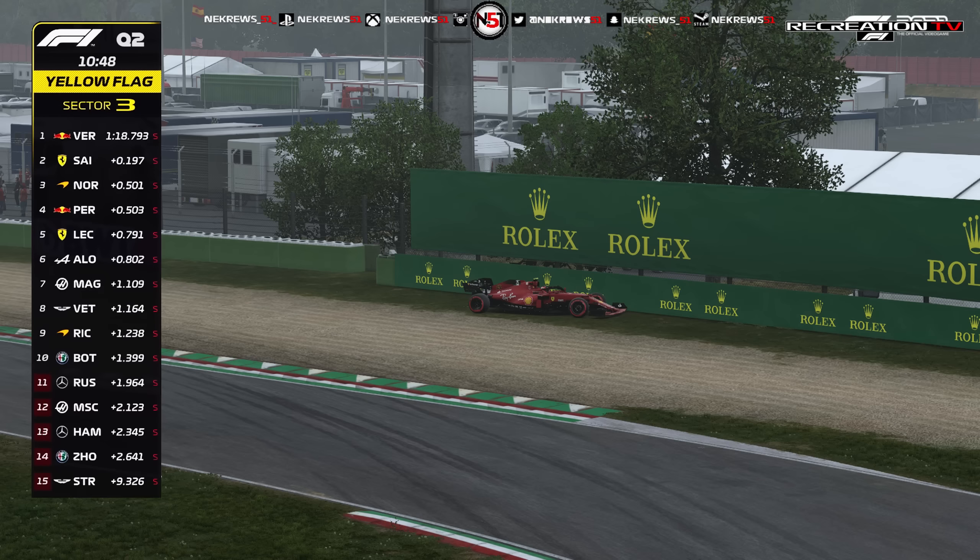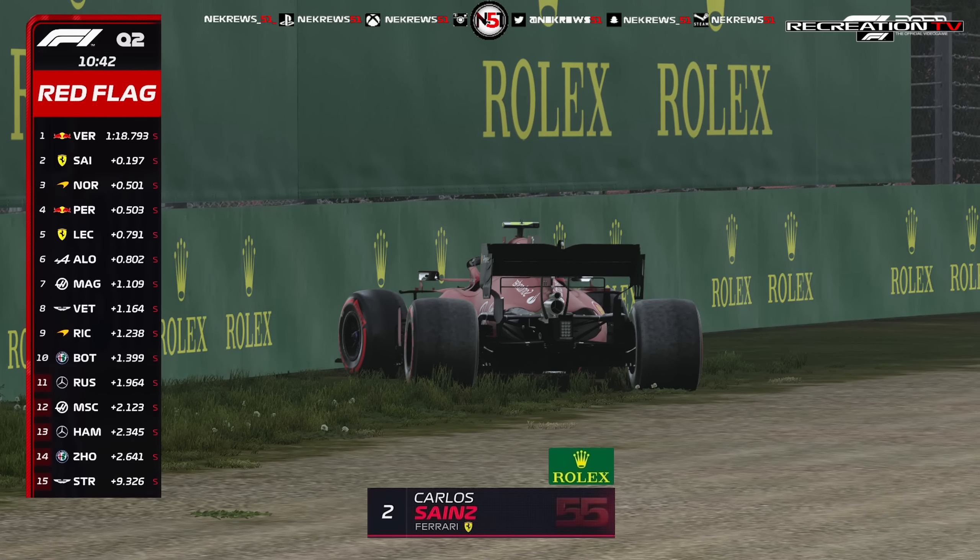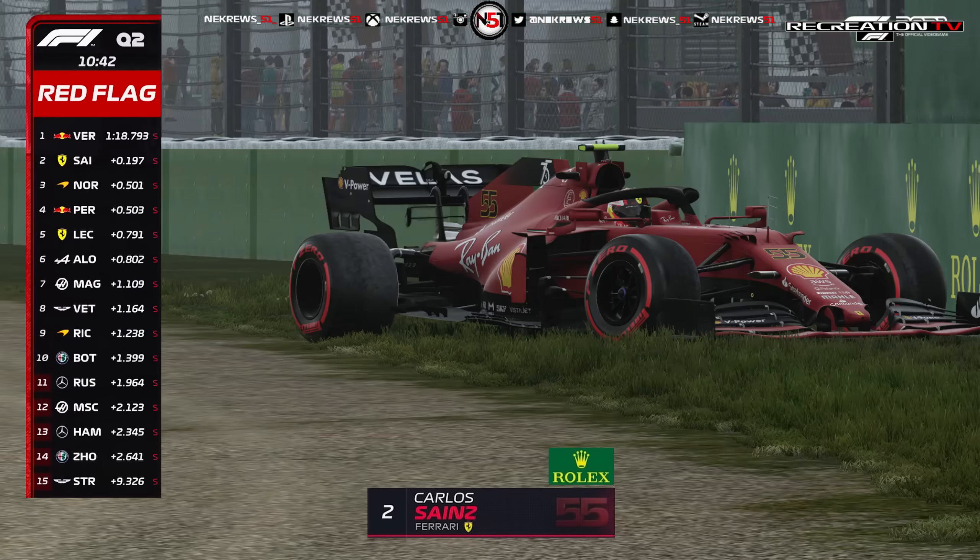Ricciardo pushes Russell out of the top 10. Someone's out of the moment - Carlos Sainz at Rivazza too, and he's in the wall. You can see the Ferrari stuck there and has gone quite hard into the wall. That is a red flag, and if the rain is coming, that is bad news for anybody outside of the top 10.